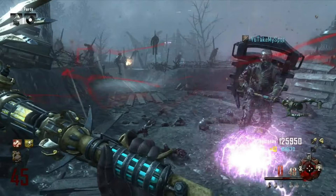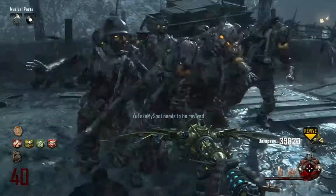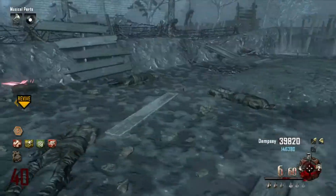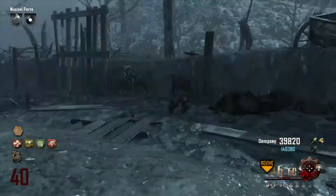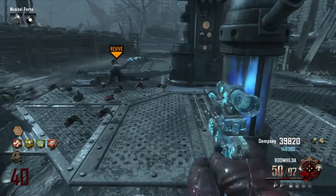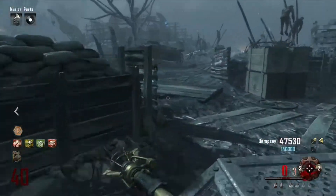Alright, we start out here. I'll show you some clips from our way to 45. Here on round 40, Spot takes it down, and these things are awesome. You can use the other end of the staff as a reviving tool — you shoot your partner with it and it just instantly revives them. It's pretty cool. There you go, instant revive with those staffs.